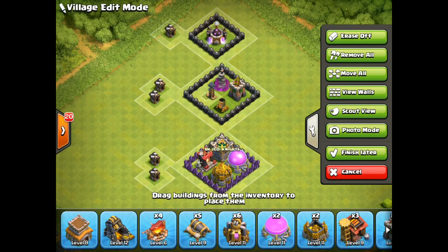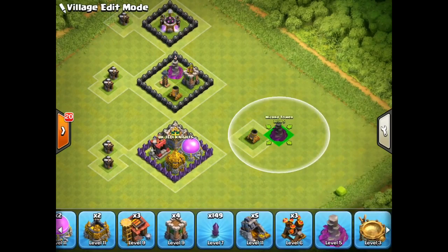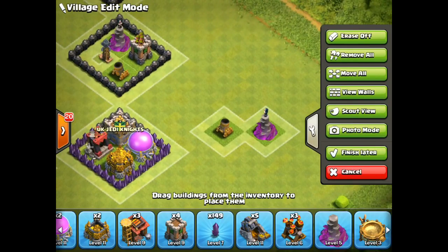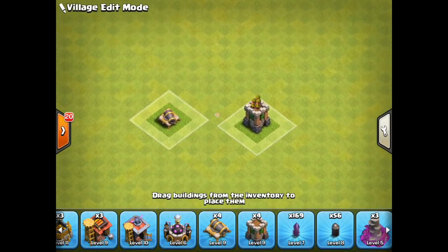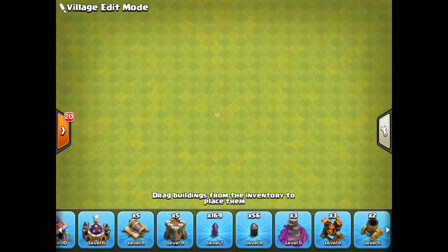For defenses, you probably want to upgrade your splash damage first — so your mortars and wizard towers. Get your wizard towers to level five and your mortars to level six, then leave them like that. After that, move on to your cannons and archer towers. Do cannons first — get them all to level nine because they're not very expensive and only take four days to upgrade. Then get your archer towers to level nine as well since they're also quick and inexpensive.